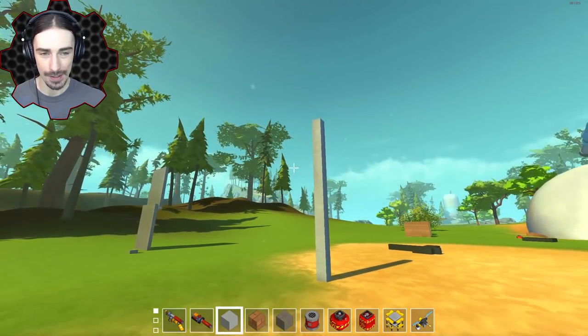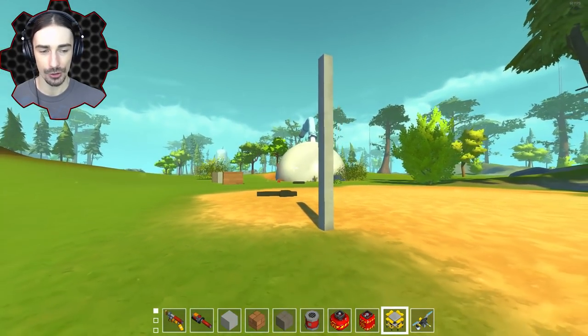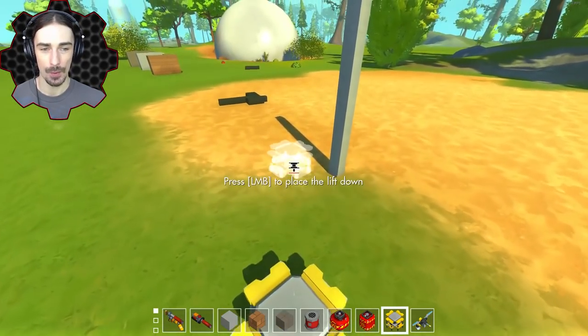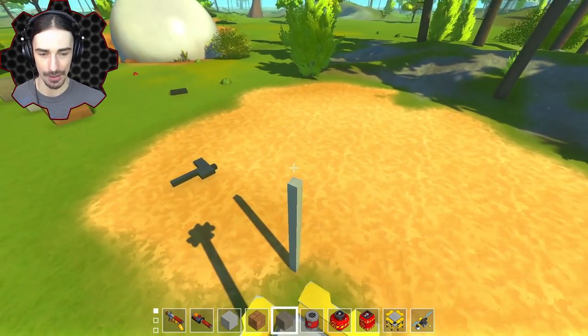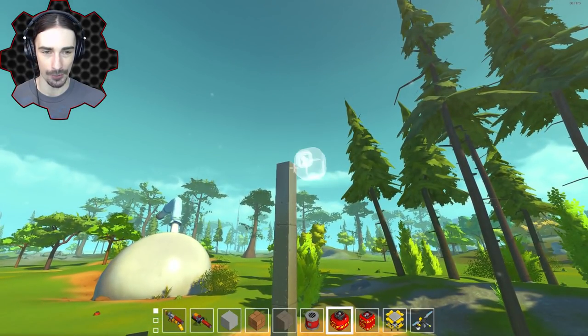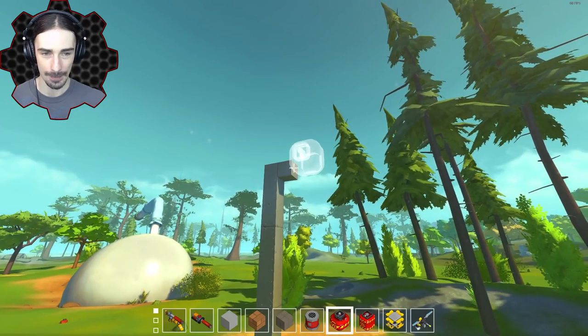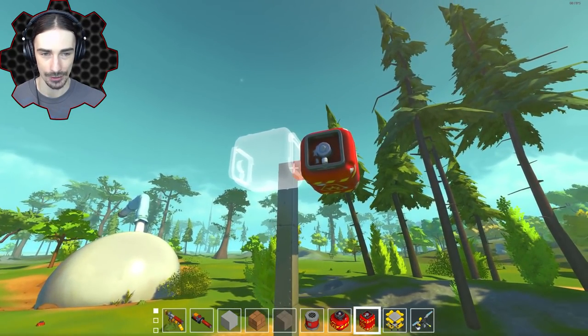Here's a test: what is the measurable minimum height to drop an explosive so that it explodes on impact? I'm going to line them up and drop the big explosive from various heights. Ready and drop.